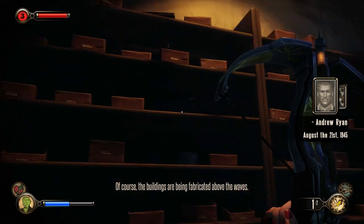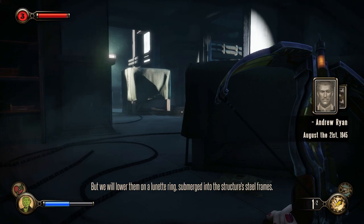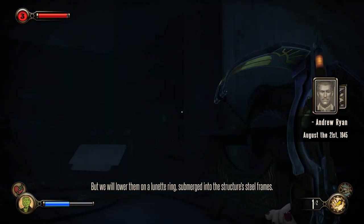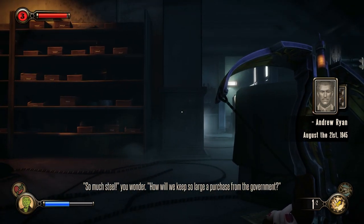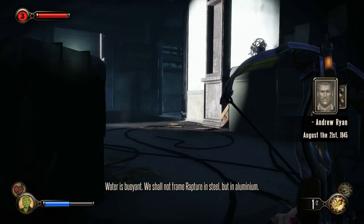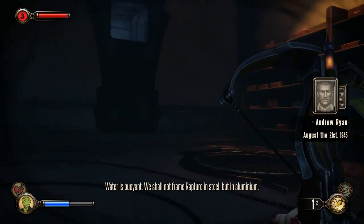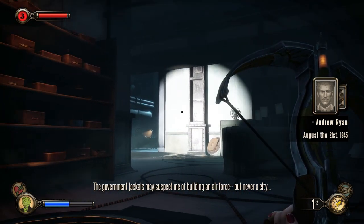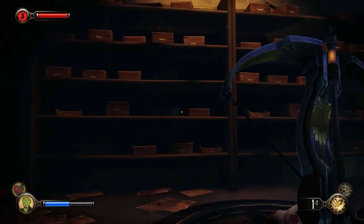Of course the buildings are being fabricated above the waves, but we will lower them on a lunette ring, submerged into the structure's steel frames. How will we keep so large a purchase from the government? Water is buoyant. We shall not frame Rapture in steel, but in aluminum. The government jackals may suspect me of building an air force, but never a city. Oh, Andrew Ryan, you sly dog.